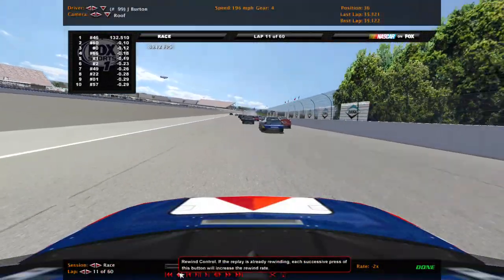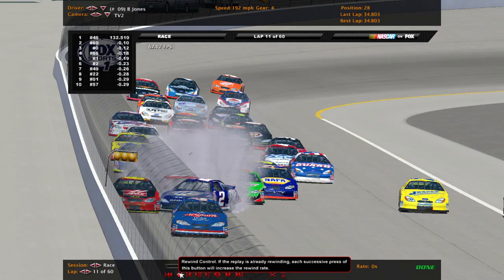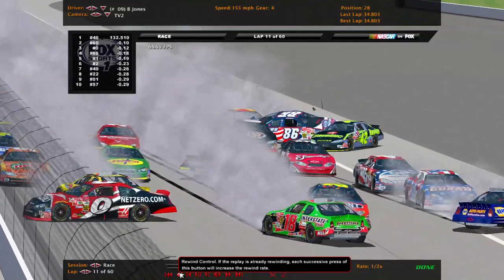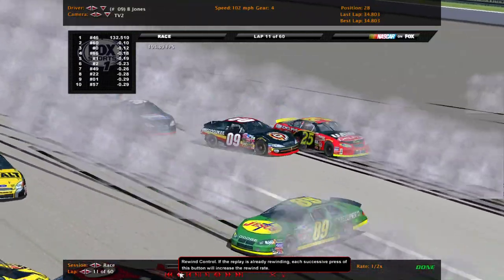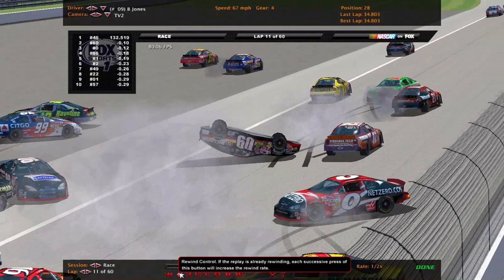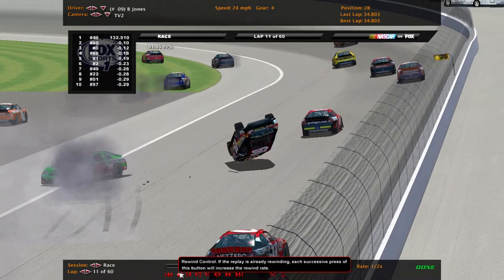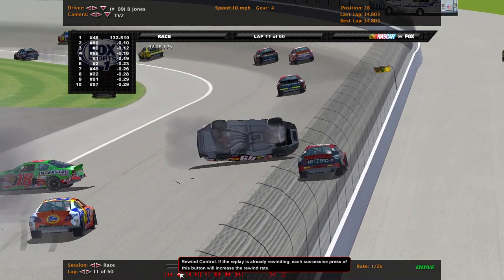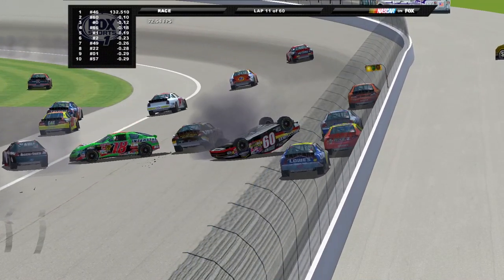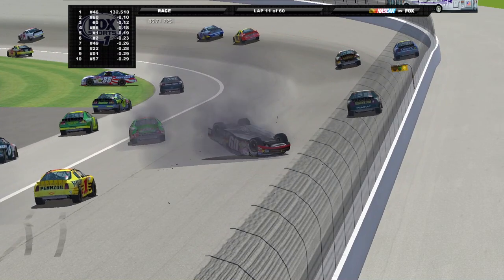Now where is that 09 — Buckshot Jones. There he is, he's on the bottom. What happened here? Oh, McMurray — they started making contact. Chris Mack runs into the back of him, gets hit in the side, then gets hit in the door, then gets hit again. Jason Hedelski in the 90 — that hit right there is what sent him over. And he just slides along on his roof, bounces off the 80, the 18 of Bobby Labonte. Got back on his wheels there but stays on his lid. And this is the fourth week, I believe, in a row where we've had a flip. This time we've had four of them in the first 11 laps.